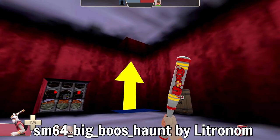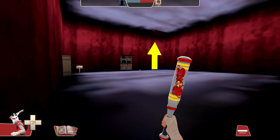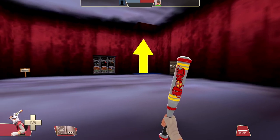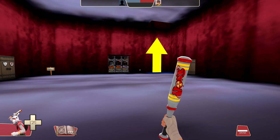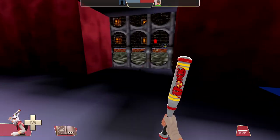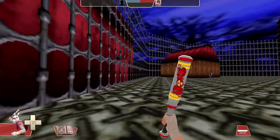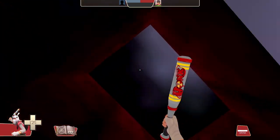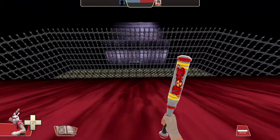Now I'm going to do Big Boo's Haunt. You might have noticed we skipped a couple — there is a Jolly Roger Bay map that exists, but I could not find a download link anywhere. I'll include a little rating at the end based on videos I've seen of it, and I'll do the ones I could find. One thing I'm immediately noticing about Big Boo's Haunt is that this spawn room is not in the game normally. I think this is a really cool way — obviously it's not 100% accurate to the port — but a really cool way to incorporate a spawn room to make the map actually playable. Holy crap, that just immediately sends you to the top of the mansion.